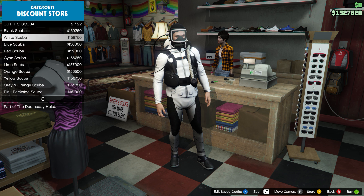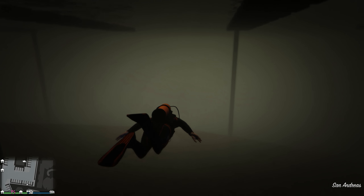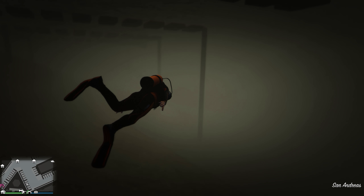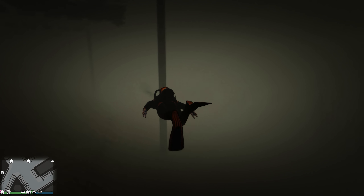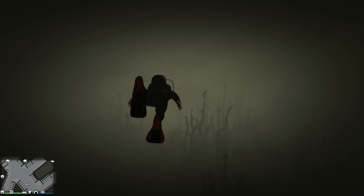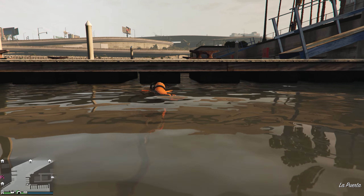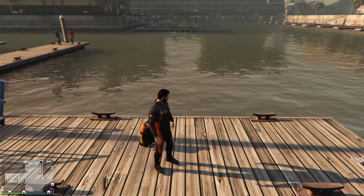You can now buy a full scuba suit in a large range of colors and use it to swim underwater indefinitely without having to resurface for air. I've wanted this feature for a long time and I'm surprised they didn't put a timer on it like the rebreather. You can now theoretically escape the cops by jumping into the ocean and just hanging out underwater without any consequence. Then again, there are flying time machines now, so they don't really care about keeping the gameplay balanced.